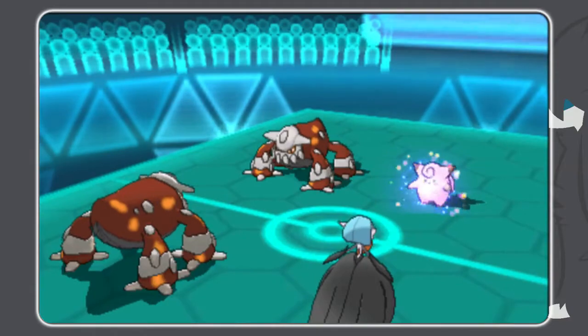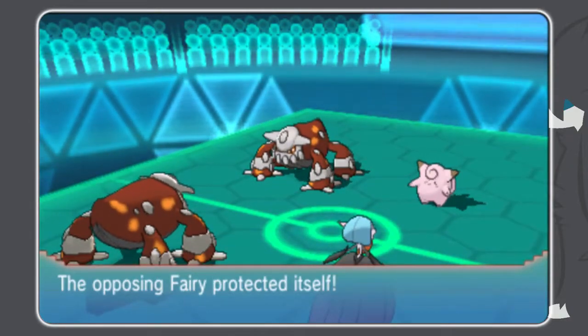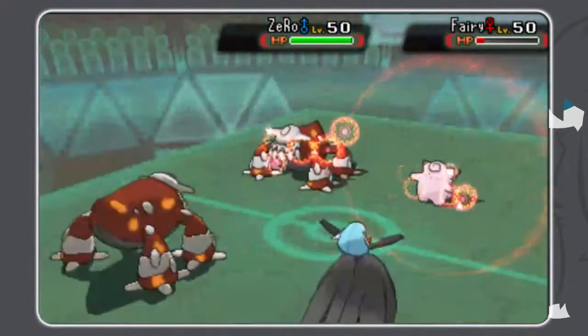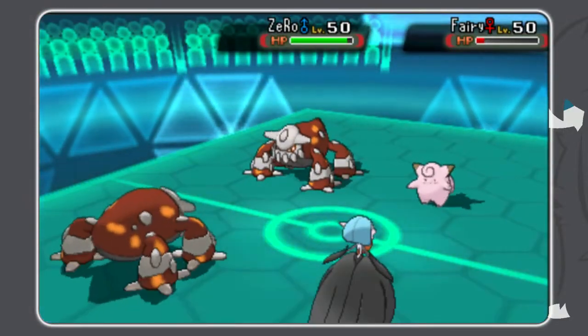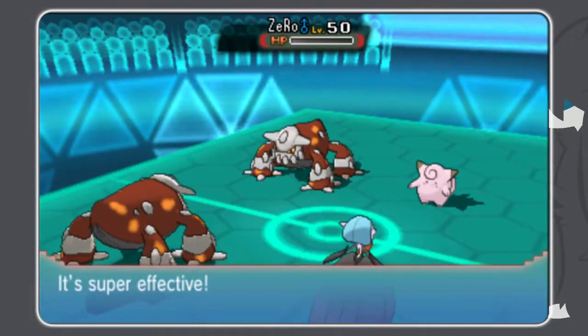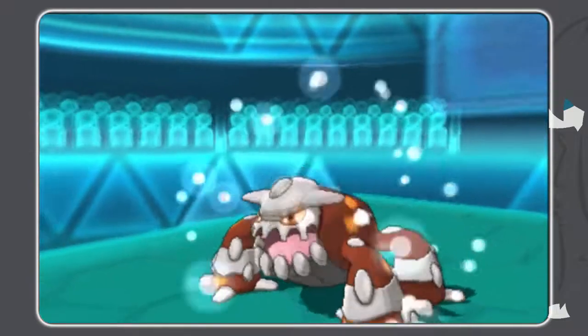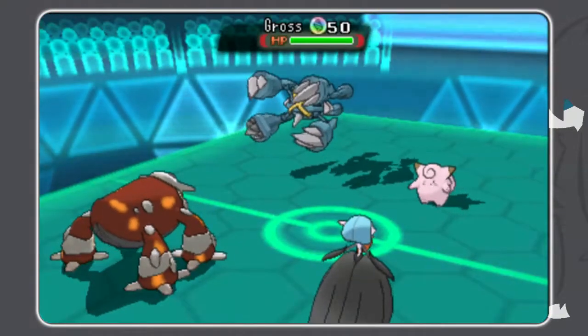Keferi goes to Protect, and what he's trying to do is survive an Earth Power from my Heatran, because with the Friend Guard it reduces damage taken by 25%. So there is a chance he'd live if he was a bulky Heatran. Unfortunately, as I mentioned, he is a max speed timid one, so it's unfortunately not going to survive that. And at this point, it is the game.